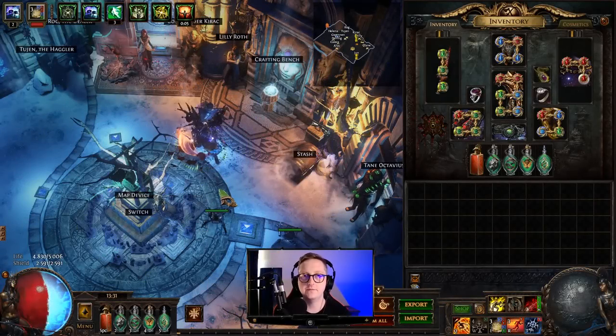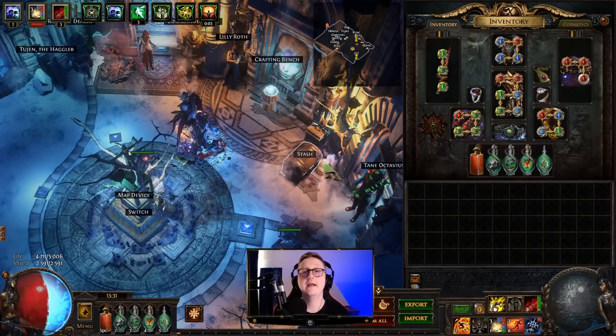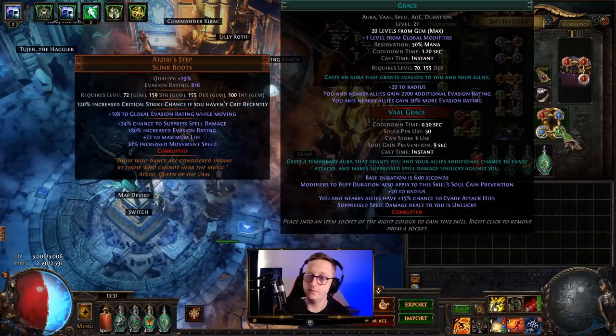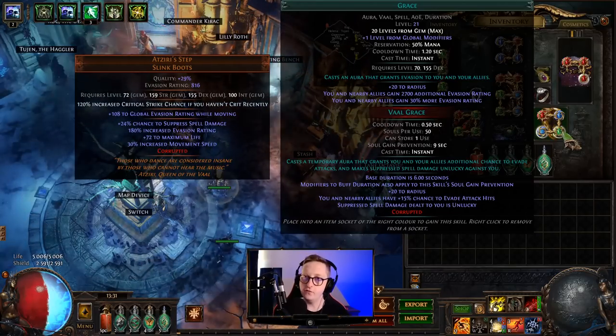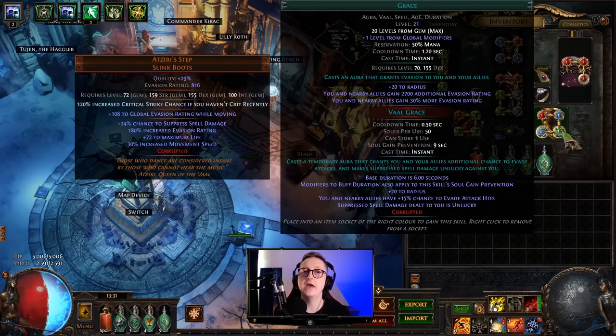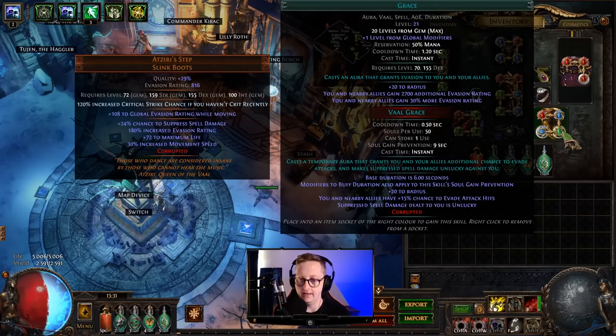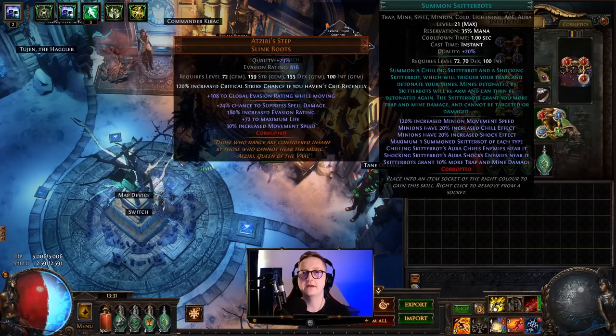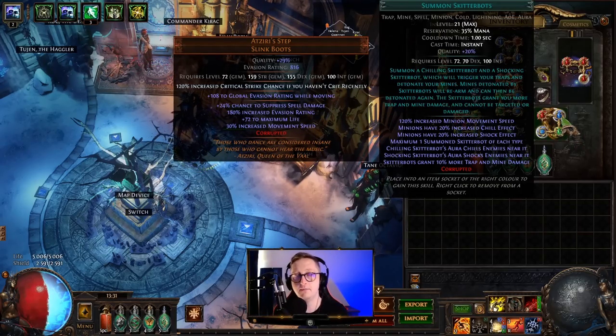Other than using Seismic Trap for single target and Exsanguinate Trap for clear, let's go over some of the other gems — these are all listed out in the POB. To start off, we have Grace. This grants us additional evasion rating. You can use Vile Grace if you want, but you might end up with too many buttons. Then we're using Summon Skitterbots — this will chill and shock enemies for more damage.